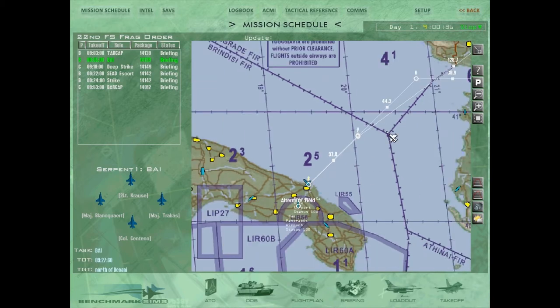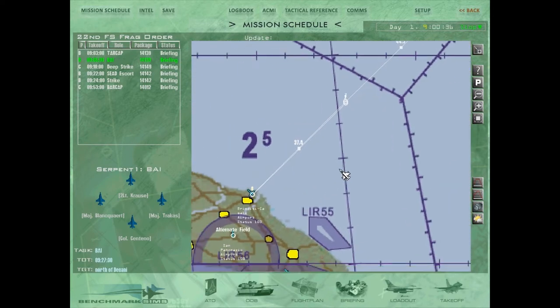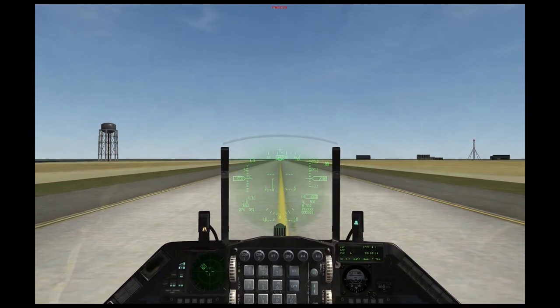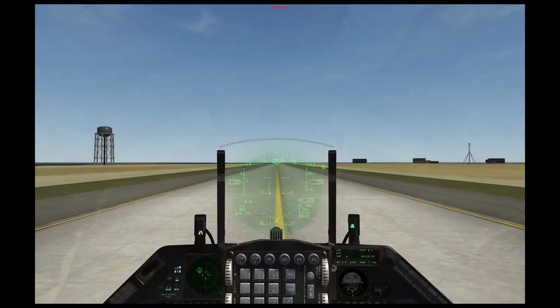I'm in the campaign now. It's a random flight that was automatically created by the ATO. I'm just going to get in game and then we'll take it from there. Okay, so we're now in game on the taxiway and we're ready to take off and get this flight rolling.